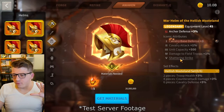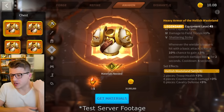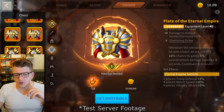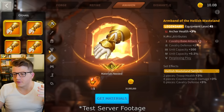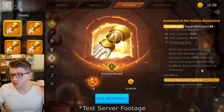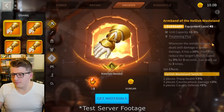Interestingly, helmets have Shattering Strike and the chest also has Shattering Strike, but it does something completely different: whenever the wielder's troop is hit with a basic attack, it has a 10% chance to gain a 5% counter-attack boost for 2 seconds. Tier 5 iconic equipment is really where the needle moves the most. For legs we have Perplexing Ploy — whenever the wielder's troop deals skill or smite damage, it has a 10% chance to reduce the target's march speed by 3% for 3 seconds, stacking up to 3 times with no cooldown.